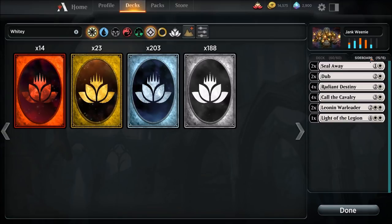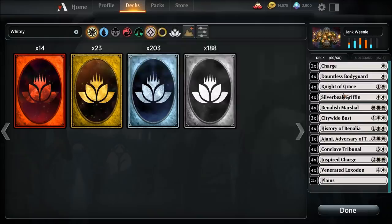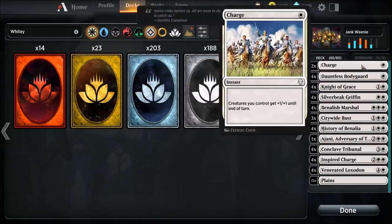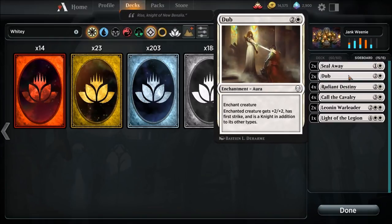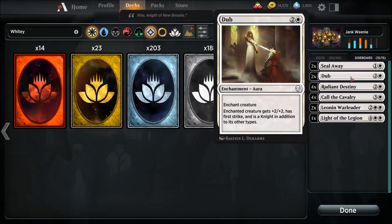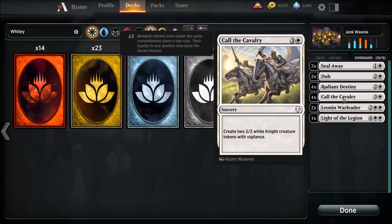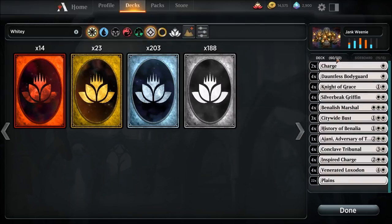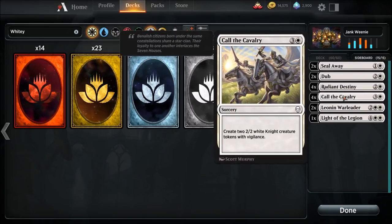Sideboard now. Let's say some of these cards you just can't deal with or can't afford. Seal Away is a great option. If you don't have four copies of Citywide Bust or you don't have your Conclave Tribunals all the way up, but you do have some Seal Aways, you can sub those in. Also Dub — Dub is gonna allow a Silverbeak Griffin to become a Knight, so it becomes a four-four flyer with First Strike. That's pretty nasty. Then we have four Radiant Destinies — if you have them, great, throw them in. Another way to substitute stuff for Benelish Marshall.